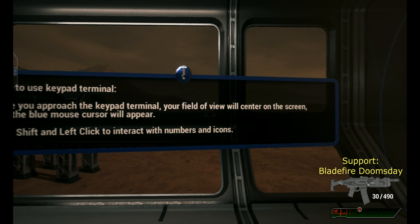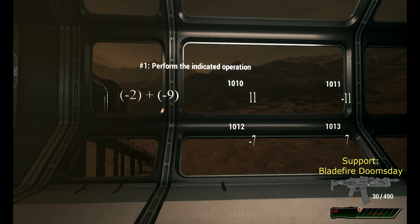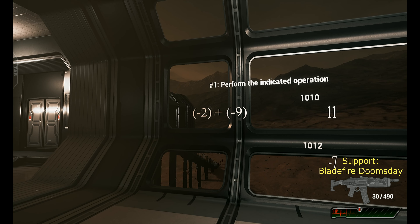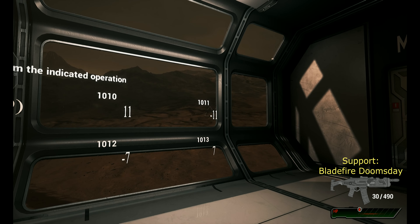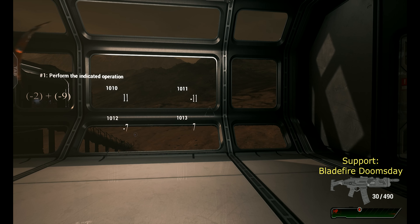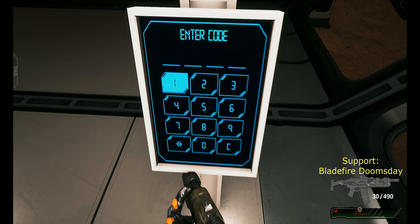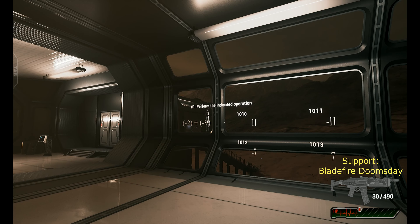Perform the indicated operation: minus two plus minus nine. That's negative eleven — negative nine... eleven, negative nine, that's right. There's a code: 1, 0, 1, 1. Entering it now.